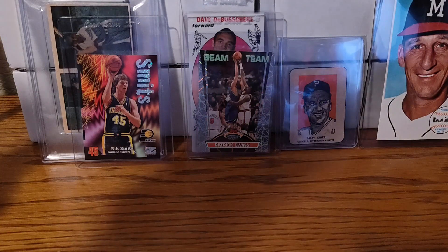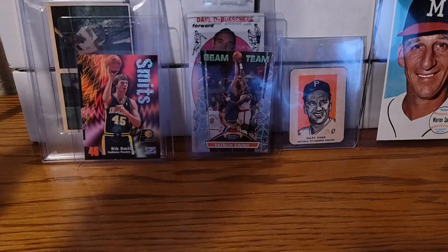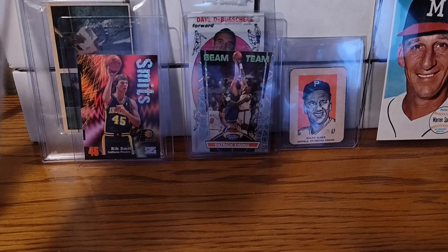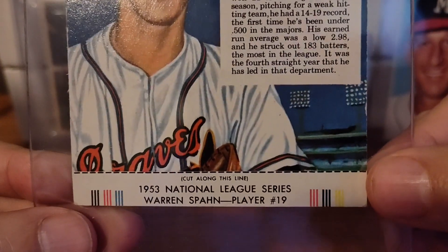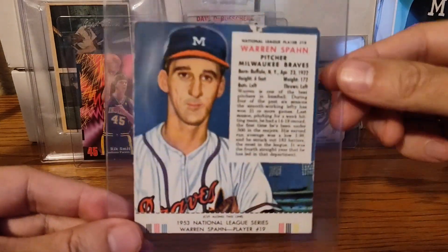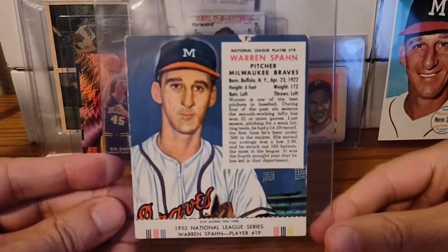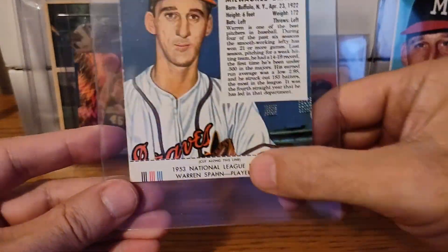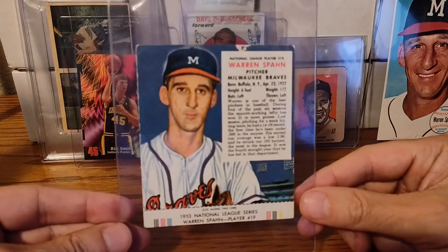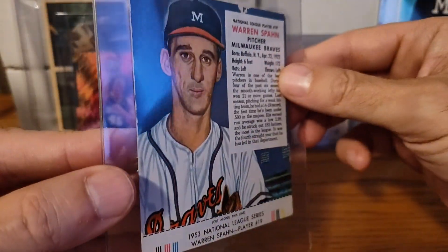This is one I just got in the mail and the person labeled it as a filler card, which I'm still puzzled by. I got a beautiful 1953 Redman Tobacco with the actual tab on it. The person labeled it a filler card — well, I guess it has a little bit of paper loss at the top. But does that really distract from the card? For me, it doesn't. I'd rather have a little paper loss. I like the tabs on these; I like to have the full card intact. There's maybe a tiny surface wrinkle, but that is not a filler card.